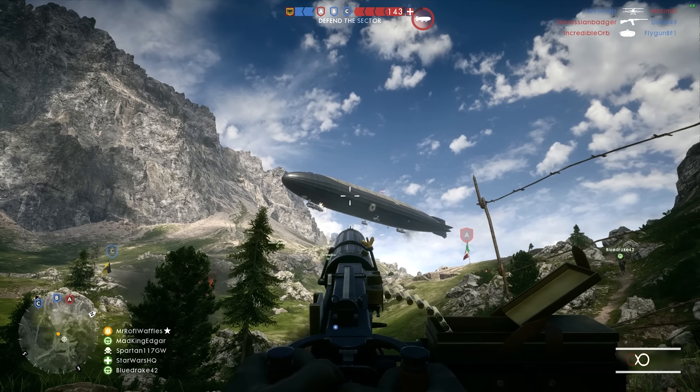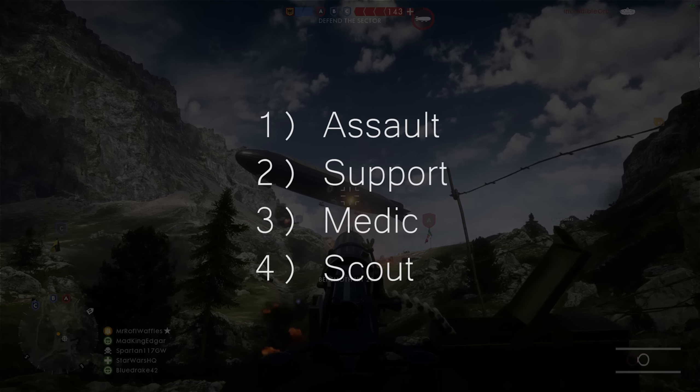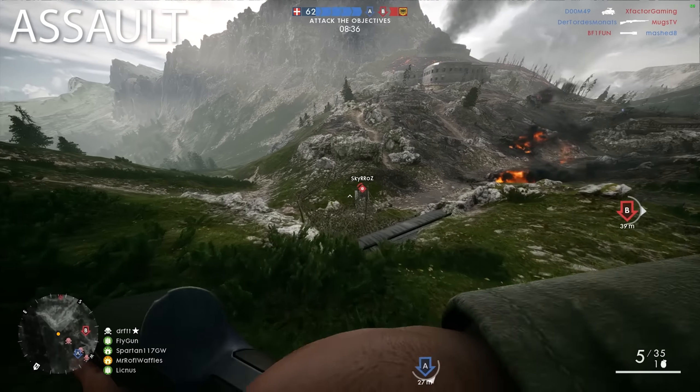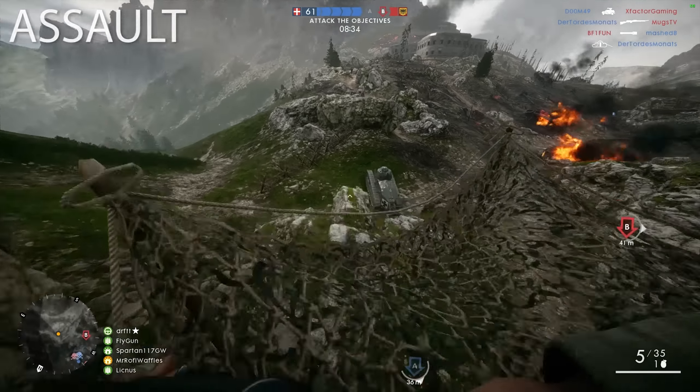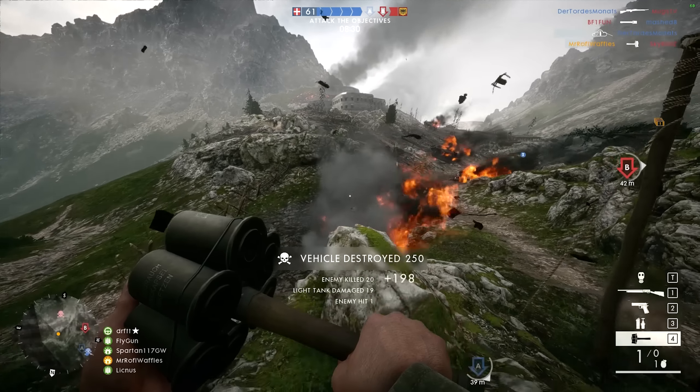There are four main classes in Battlefield 1: Assault, Support, Medic, and Scout. Let's start with the Assault class. Assault is best suited to close range, highly explosive engagements with the enemy, because about three-quarters of your kit is designed to let you blow stuff up.